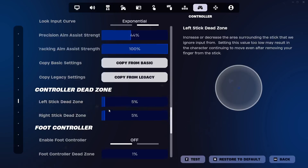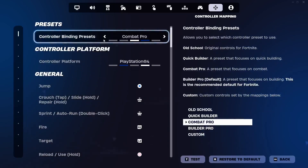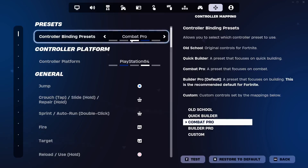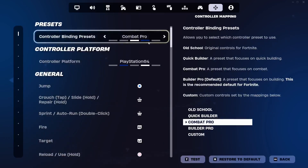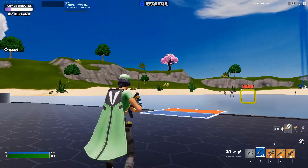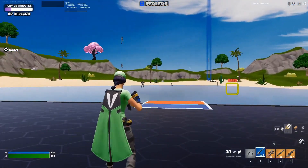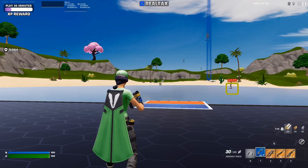Another super important setting: Dead Zones — set both to five percent, which is as low as it'll go. In the controller mapping, if you're playing builds, set your controller binding preset to Combat Pro — this allows you to build in game with your normal binds. I've got some gameplay using the config if you want to see it in use; I played OG mode Fortnite. Appreciate everybody for tuning in — hit the like and subscribe, much love, enjoy the gameplay.